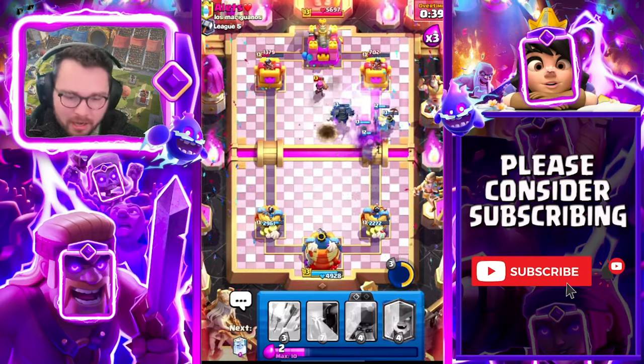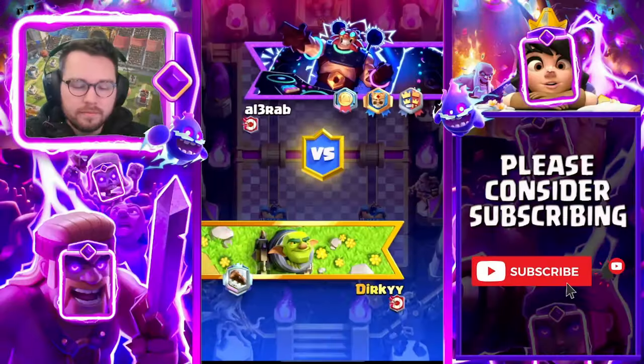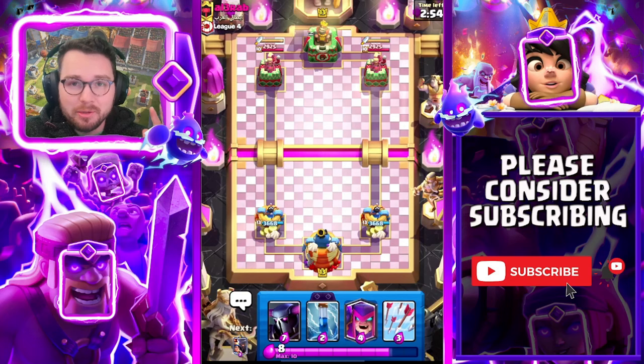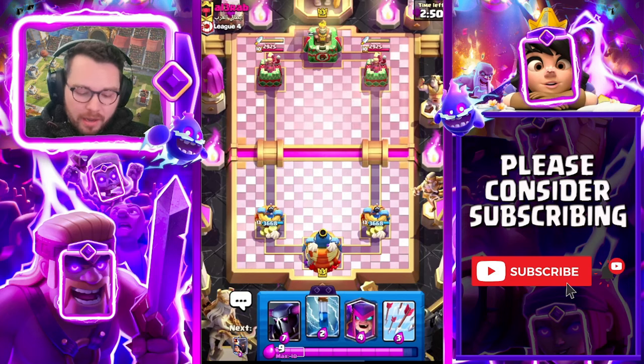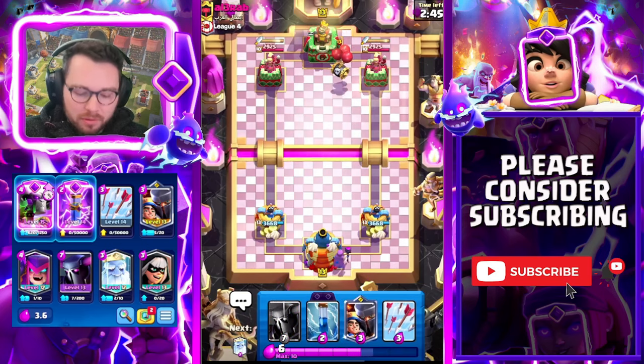We're gonna zap in the middle, hope that we can hit something - look at all of the stuff that we have down, how are they supposed to defend that? What's up everyone, it's Durky here and today we're going to be playing with the most broken card in all of Clash Royale, which is the Evo Battle Ram. It's going to be this deck right here: Pekka, Evo Battle Ram, Evo Zap.